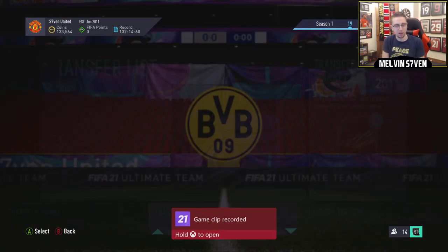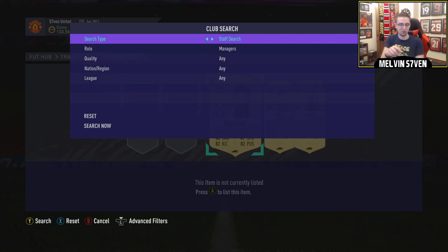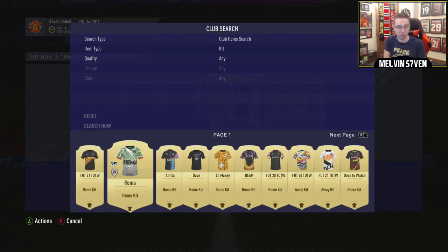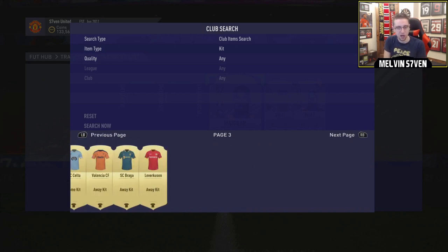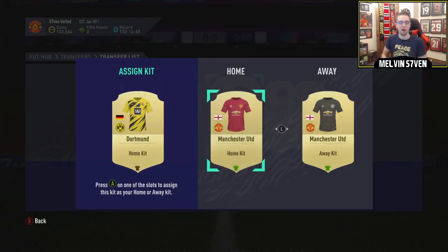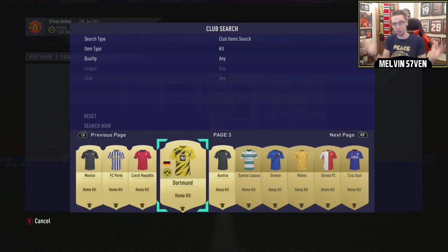We're going to equip that from the transfer list. It's recording the fact that we've got a kit. So if you press LS on Xbox or L3 on PlayStation - basically press the analog stick down - then go to club items and kit. Unfortunately you can't search specifically for team kits, which is just silly. But there's the Borussia Dortmund kit - it's untradeable, so we're going to make that active. Now we can invite my friend, get that hat-trick, and I'll be back for the next segment.